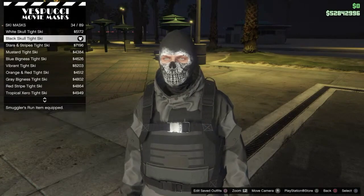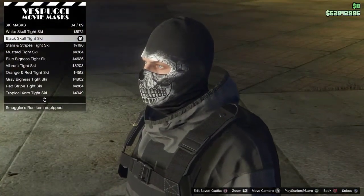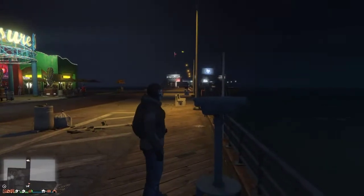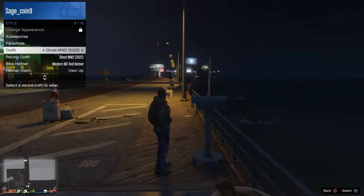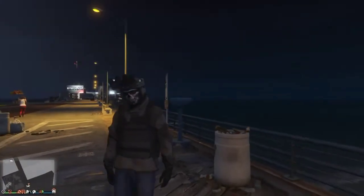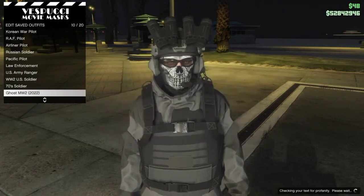But before we do that, head over back to the mask store, go to the ski mask category, and get the black skull tight ski. Now we'll be performing the telescope glitch. And there you all have it for your Simon Ghost Riley outfit. On to the next.